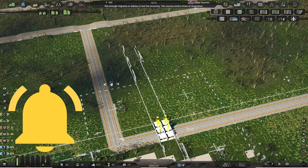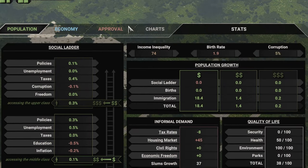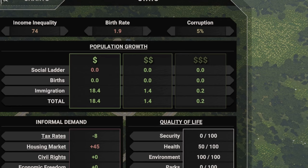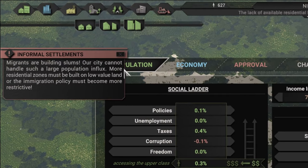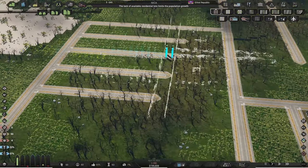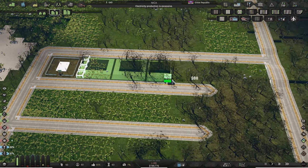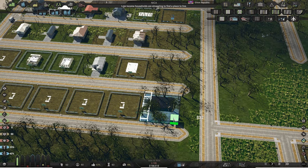Subscribe if you haven't already so you can see the next video when I post it. In the population tab you can see the info about what is causing population growth in your city. The main point here is that we have a large immigration of lower class citizens, indicated by the single dollar sign. They are coming in droves, but because I haven't zoned enough residential they are building slums. Because of high demand, let's make a whole new neighborhood of medium density residential and commercial buildings.